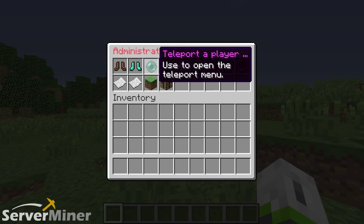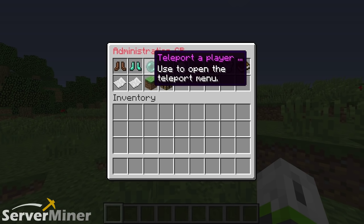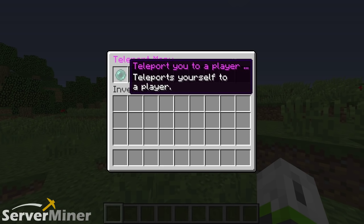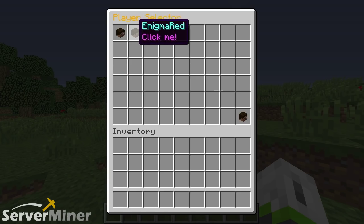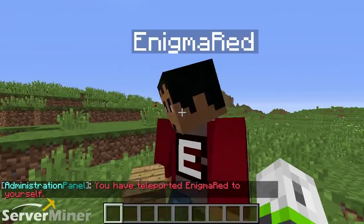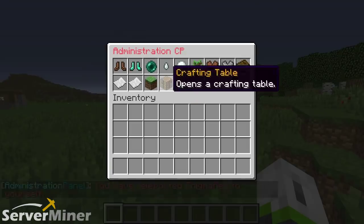The next one is teleport a player. The way this works is pretty cool. You can either teleport yourself to a player or teleport a player to you. I'm going to teleport Enigma to me against his will. I was in the middle of building something! You were right there. I'll move on to the next one.